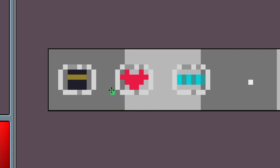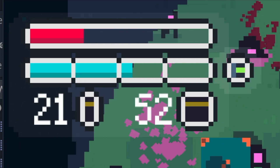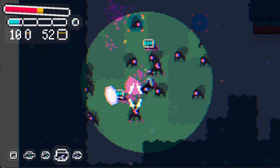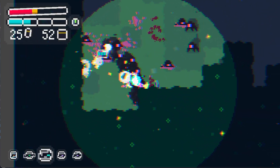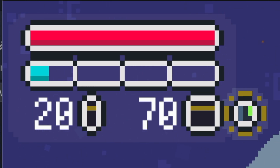Health resources replenish your health pool. Battery resources replenish your flashlight pool, in turn making the vision radius larger for the light bulb. And ammo resources replenish your total ammo.